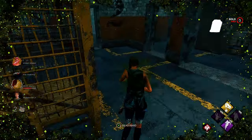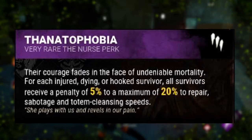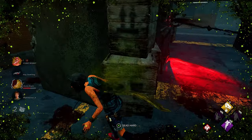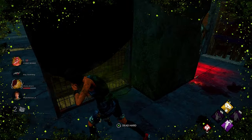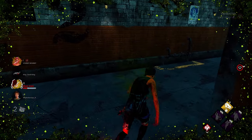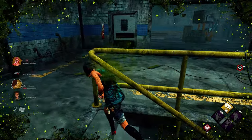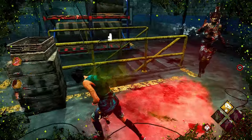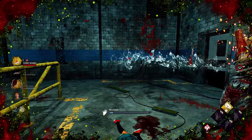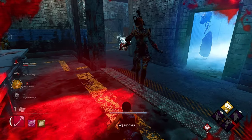The next perk is Thanatophobia. For every injured survivor, they receive a 5% penalty when sabotaging hooks, doing generators, or cleansing totems. With all four survivors injured, that's a 20% penalty. I don't suggest pairing both Blood Echo and Thanatophobia together — just use one or the other in your perk lineup, whichever you prefer.